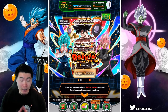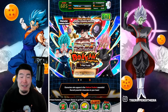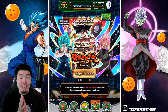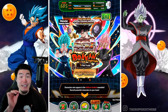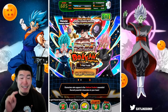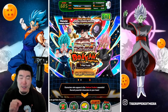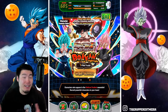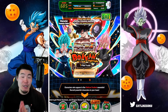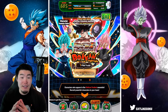Today we are going to be doing our free summon on the new Project Version Z Launch Celebration Dokkan Festival banner. This banner is extra special because JP never got it before, so for the time being this is a global first banner — I'm not going to say exclusive because JP will eventually get it, but it's definitely a global first and for now a global only banner.